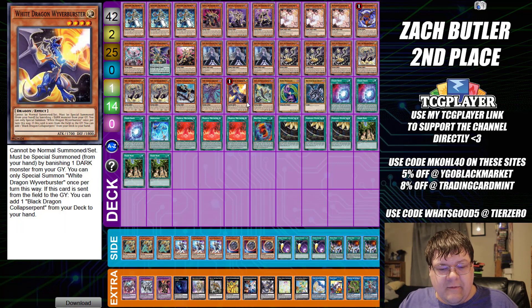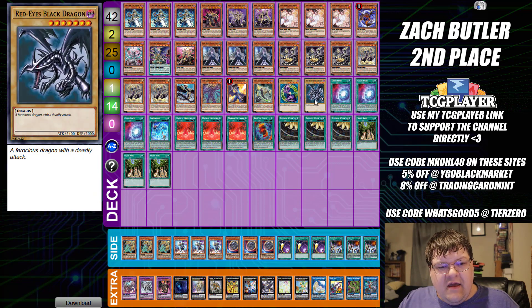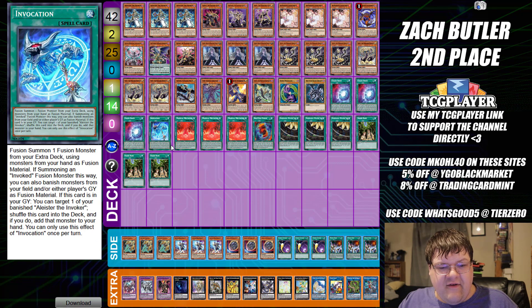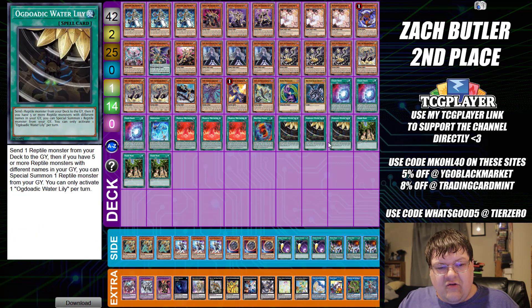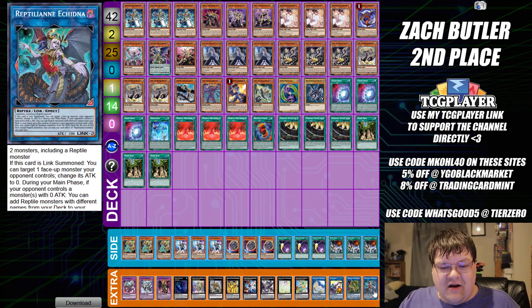Then we have one Mr. Chaos Creator, one copy of the White Dragon Wyvern Buster, one copy of Zoha with one Dark Magician and one Red-Eyes Black Dragon. Spells: triple copies of Chaos Space, one copy of Invocation, triple copies of Magical Meltdown, one Red-Eyes Fusion, triple copies of Waterlily, and triple copies of everybody's favorite busted card — Snake's Rain. I'm really glad Konami finally found a way to break this card.